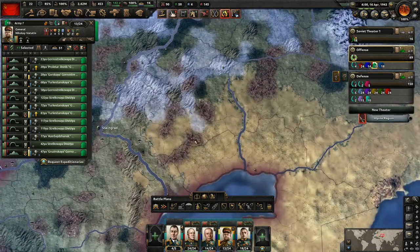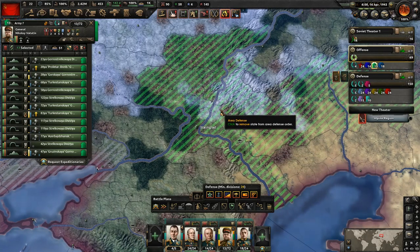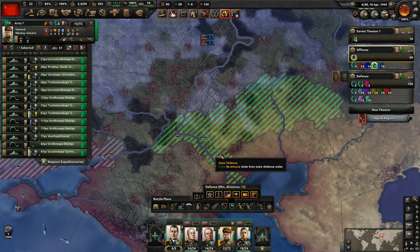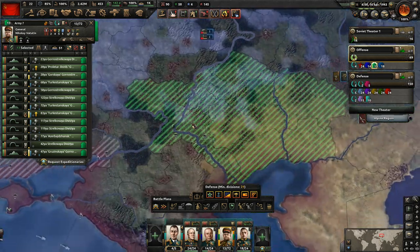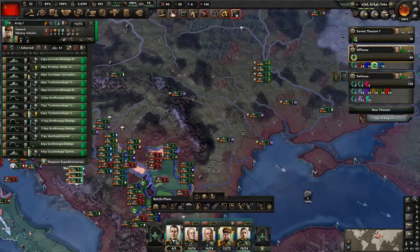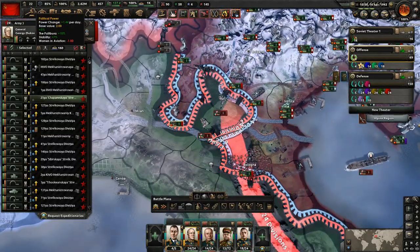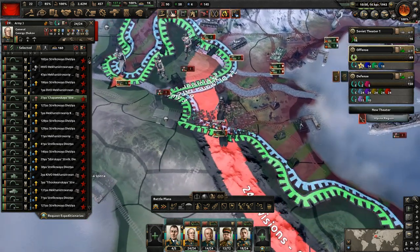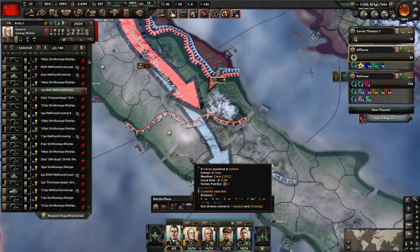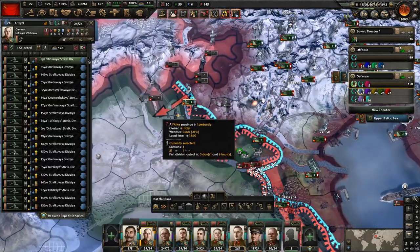We're going to move them over here — they just need to be supplied. We should make sure they don't have any other orders before we do that. We're just trying to keep them somewhere where they can sit while we wait to get all that stuff built up over there. We're waiting to get 25 political power to do the war goal on Finland. Could do it through the focus tree but I feel like forming it ourselves is going to be the better way.